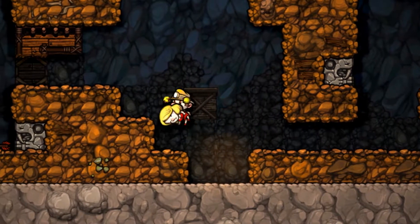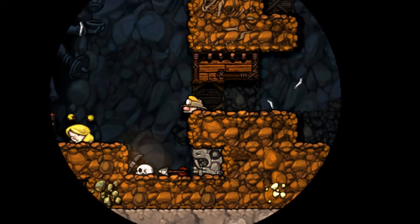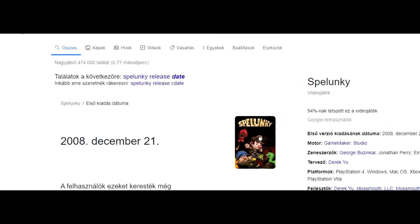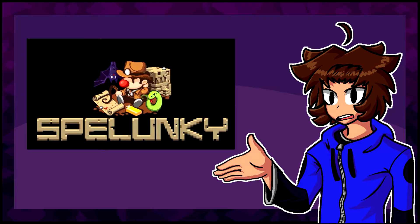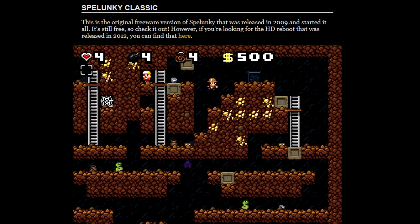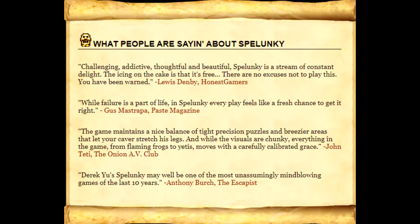Spelunky is a game about spelunking and dying a horrible amount of times. Released in 2008? Turns out there are two versions of Spelunky: one called Spelunky Classic and one called Spelunky HD. Spelunky Classic was made in Game Maker and released in late December 2008, though Spelunky's website states it was released in 2009. Strange. The game was acclaimed by both critics and normal people alike for its great game design.